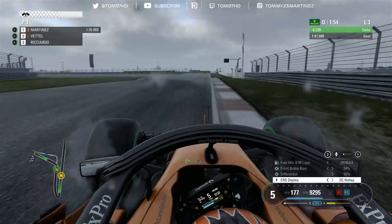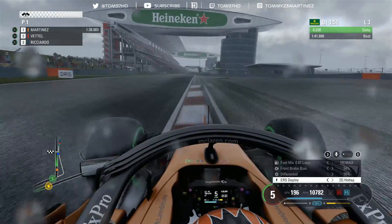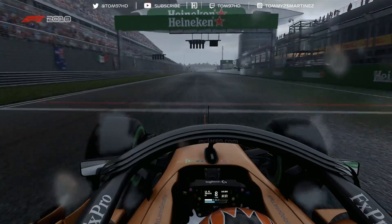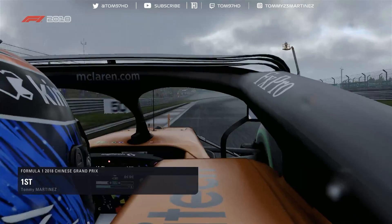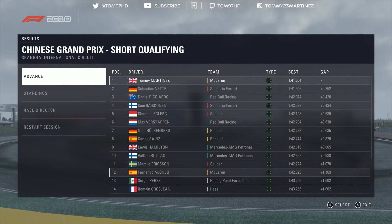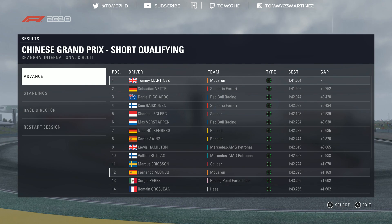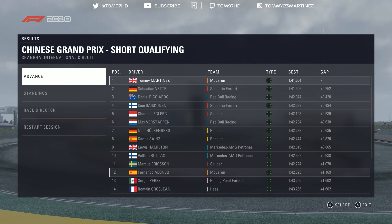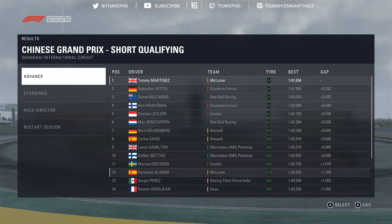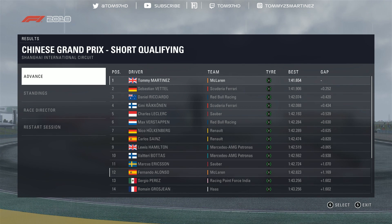Going onto the back straight we were only a fraction up - the smallest margin - but it could have been so much more without the screen freeze. Still up with two more corners to go. Braking bang on the 100 meter board, down to second then first gear to get front nose rotation, and the traction out of here is absolutely sublime. We find two tenths on traction alone. Through the final corner in fifth gear, getting the power down - we improve on our lap and retain pole position, because Sebastian Vettel found some time right at the end.